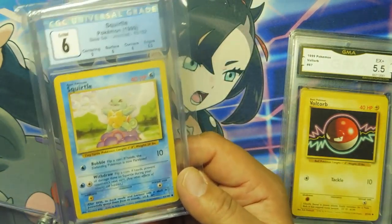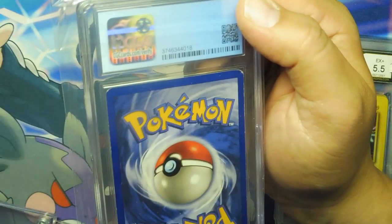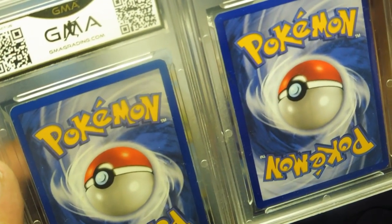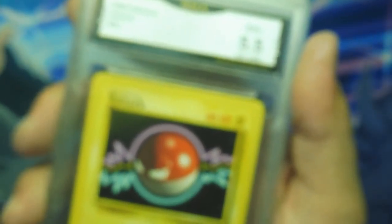This is a CGC 6. From what I can tell it's got whitening on the corners and the bottom, so the backs of these are probably what killed them. GMA — I don't like GMA. I heard a lot of bad things about them. I heard that you can basically send your cards in and you can actually ask them to put like... Joey's Gengar. But I forgot about these bad boys.